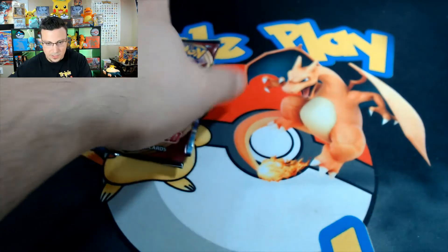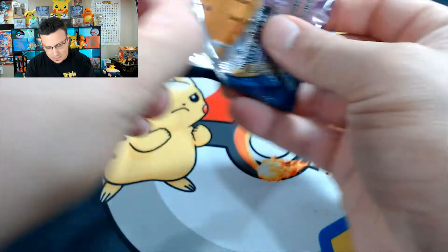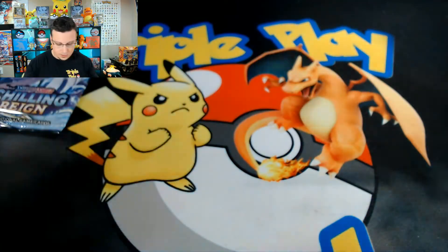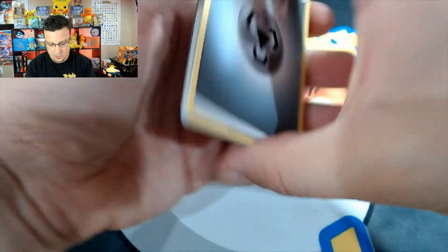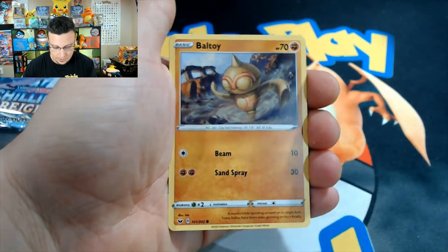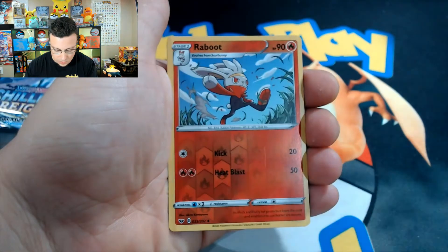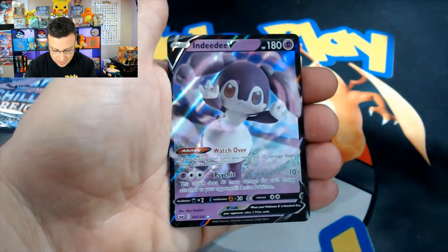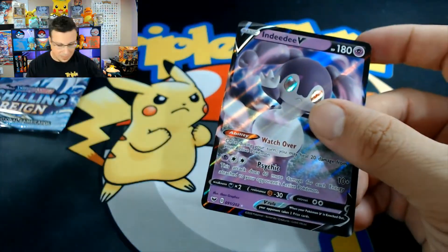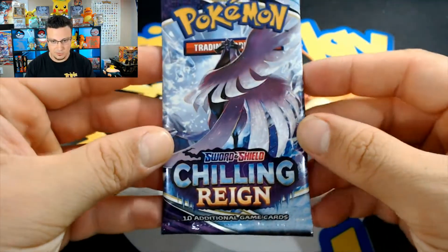Let's go with the Sword and Shield pack — haven't opened this in a while. I think it's an underrated set. I really enjoy Sword and Shield base set; it has a lot of nice cards including that Snorlax secret rare I have not pulled yet. Let's see what we get: Silicobra, Brawlbrawlbot on the reverse, and Indeedy V! We got a hit for our first pack of the day — Indeedy V, very nice! Now let's get into some Chilling Reign.